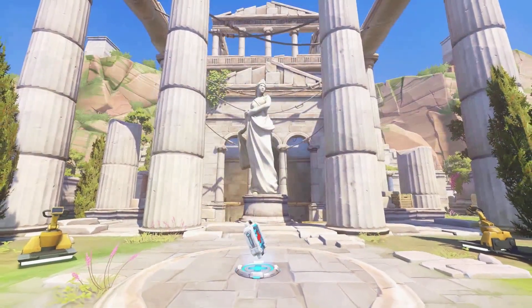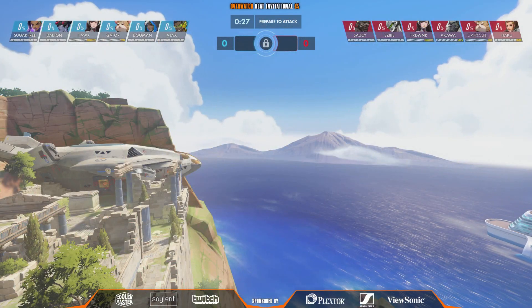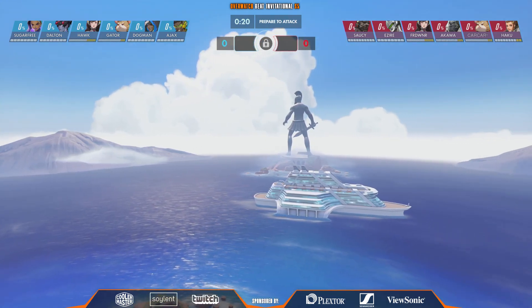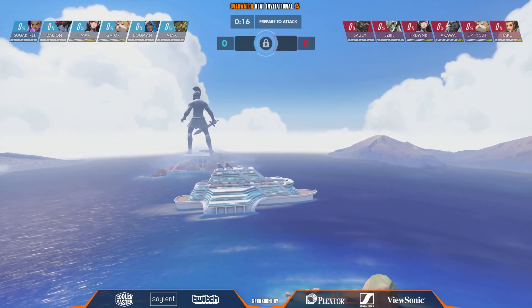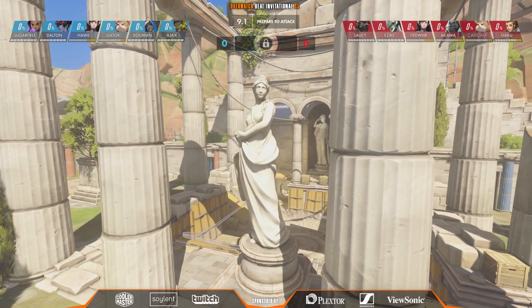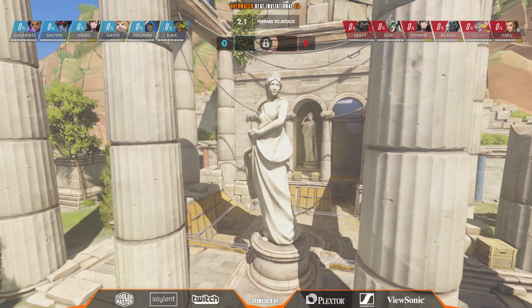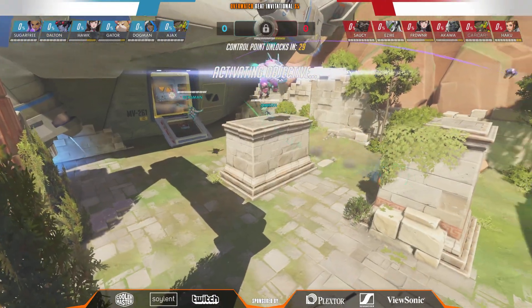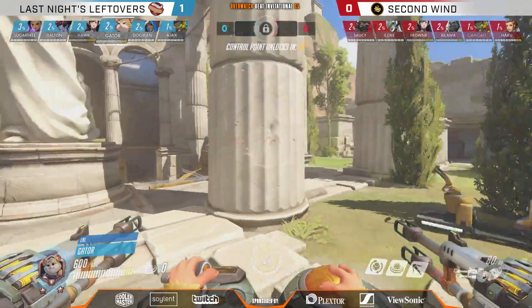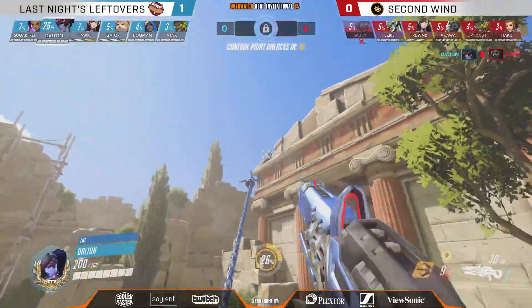One thing that's an interesting twist — it's always cool to see how the meta develops — is that both teams are showing Hammond, and it looks like that is going to be the case. It is a hamster versus hamster battle coming out. We've seen actually in Australian Contenders a lot of Hammond on this point. Back in Europe and even in America we're seeing a lot more GOATs, but in Australia we've seen a lot more Hammond, and maybe they brought it over here today with Gator and Karkar both staying on it. Karkar is going to swap to the Lucio of course. Dalton immediately found Saucy and sends him back to spawn.